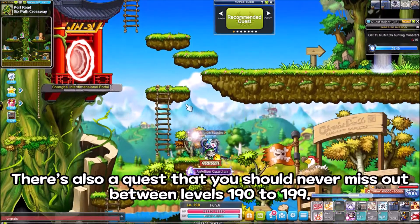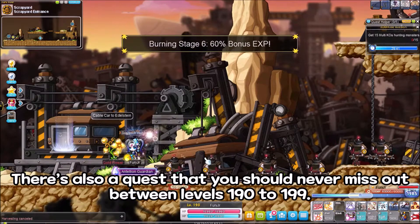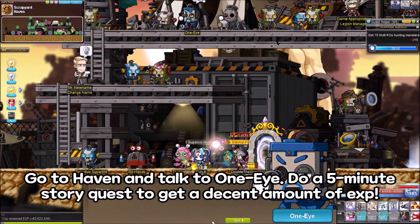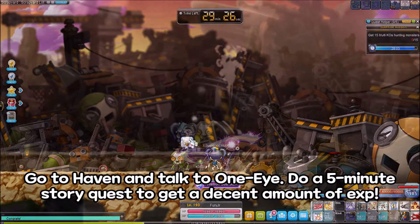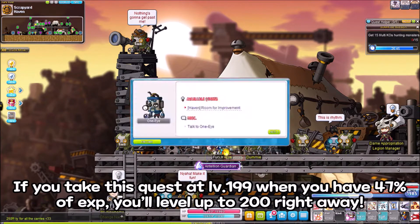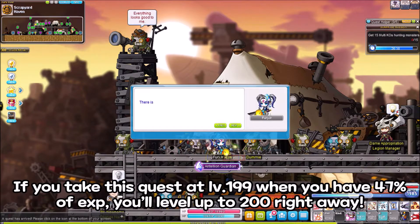Wait, I barely need more EXP to level up. There's also a quest that you should never miss between levels 190 to 199. Go to Haven and talk to One-Eye. Do a 5-minute story quest to get a decent amount of EXP. If you take this quest at level 199 when you have 47% EXP, you'll level up to 200 right away.